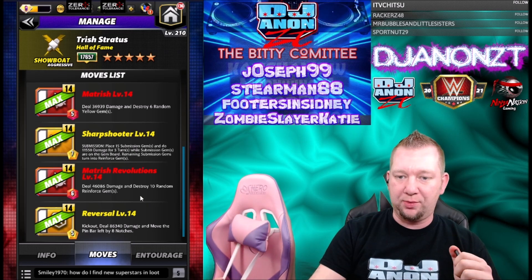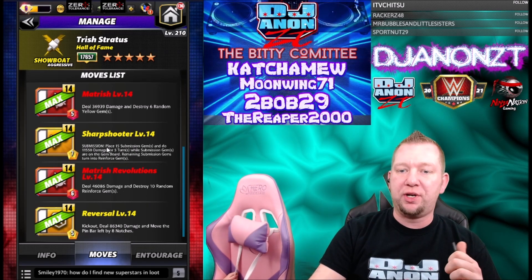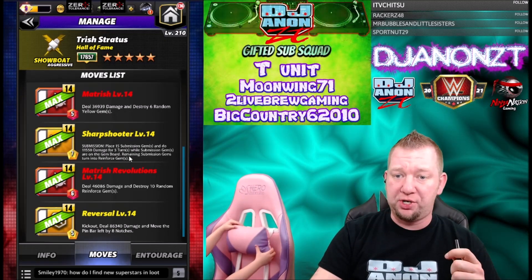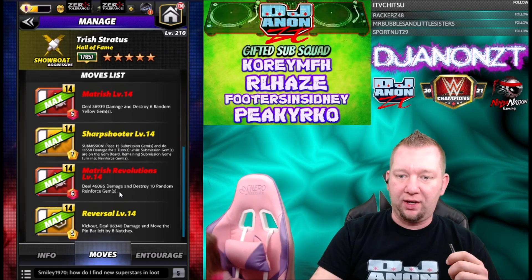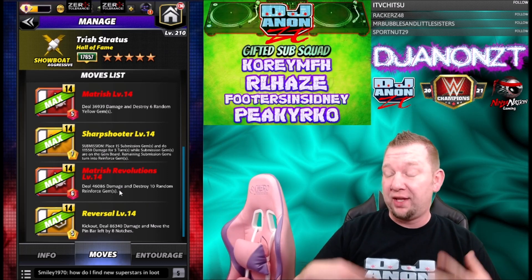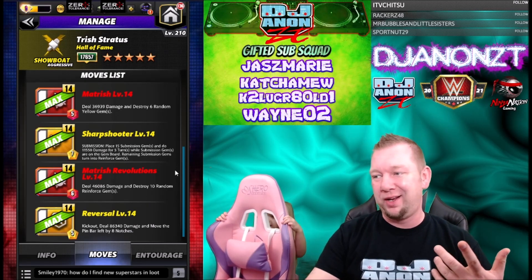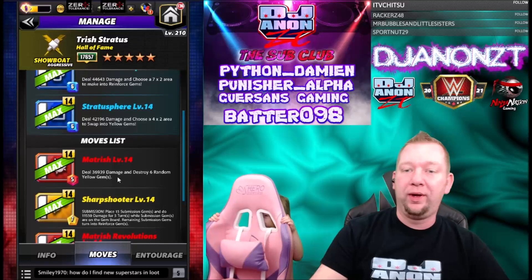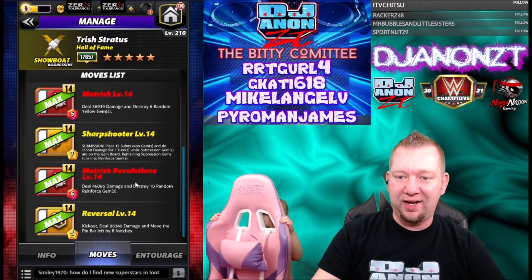Deal 46k damage and destroy 10 random reinforced gems. So you could go Matrix, Sharpshooter, and Matrix Revolutions. You could use the Sharpshooter to put reinforced gems on yellow and red and then hit the Revolutions and hope that breaks and recycles your other moves. Again, that's gonna be another board-dependent setup. It's kind of like Showboat Becky at that point — very board-dependent and not a lot of damage output.